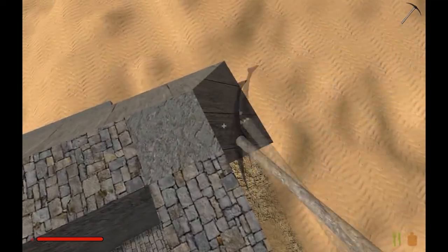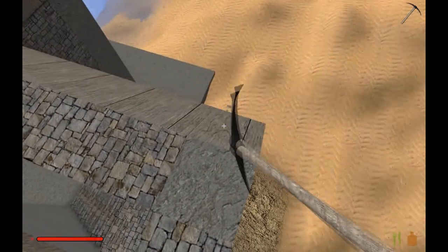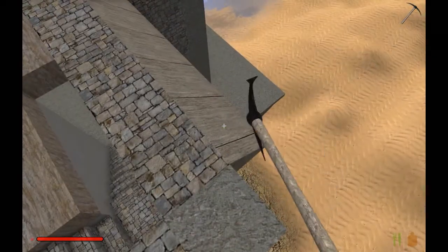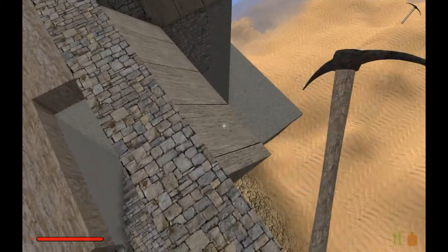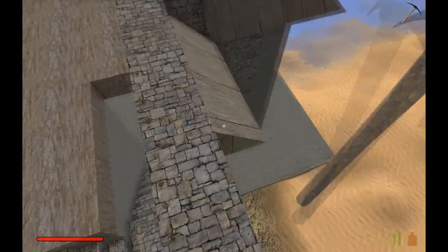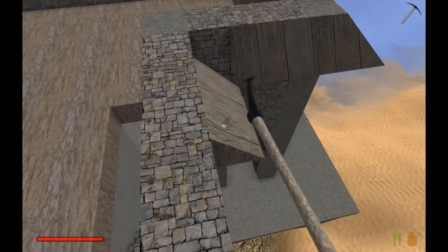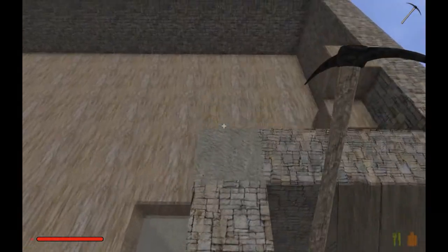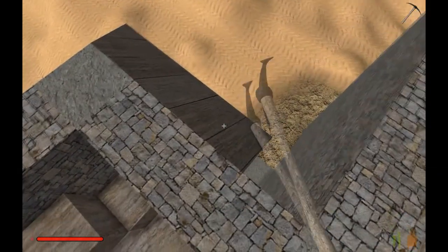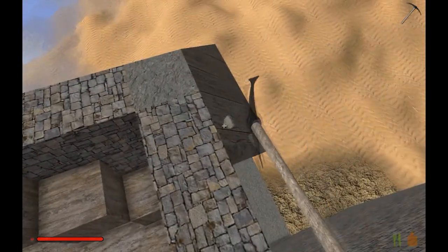I'm not going to get any of these resources back. That's a lot of time and wood wasted and gathering the wood on top of it all. But I have to make the ceiling or walls one higher so I can put the roof on properly. I'm feeling kind of bummed about that one, but we will get it.